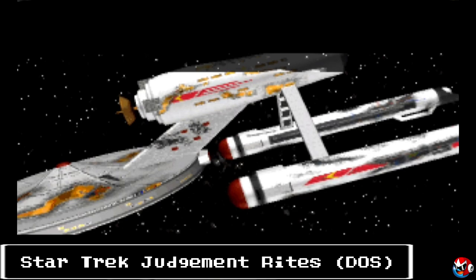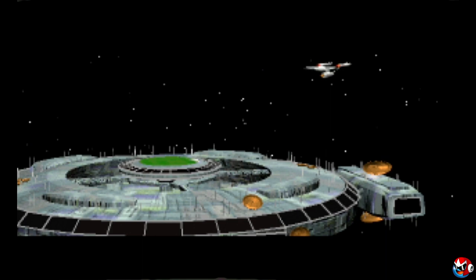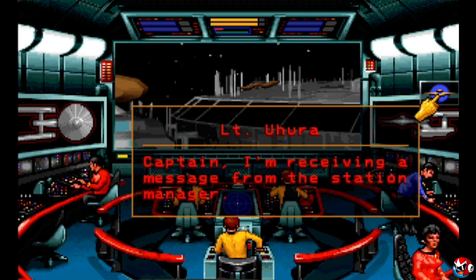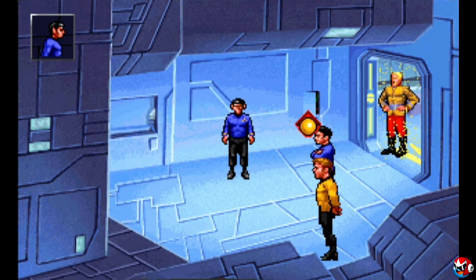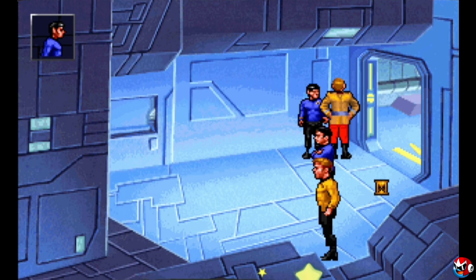Star Trek Judgment Rites on DOS is a direct sequel to another incredible point and click adventure game also on DOS. Judgment Rites pits you as Captain James T. Kirk of the Starship Enterprise from the original series. The game does a fantastic job of feeling like you're actually playing through a series of classic Star Trek episodes, and even has the main cast reprising their roles as voice actors. The game requires some hefty problem solving to get through each episode, but the atmosphere, character interactions, and story are absolutely perfect at giving you that original series feel. It even has action-packed space battles where you've got to fire phasers and torpedoes, raise shields, and remain in contact with Scotty so he can assign his engineering team to your specific needs.